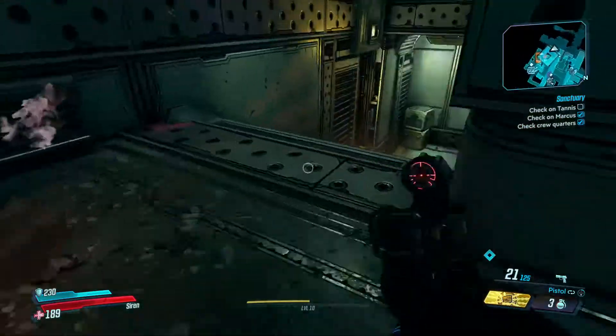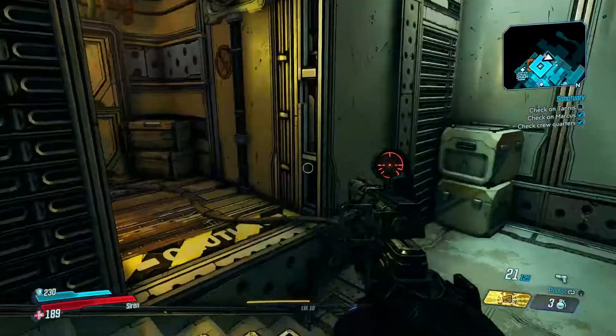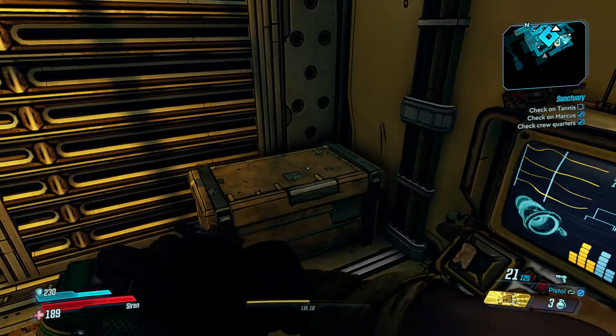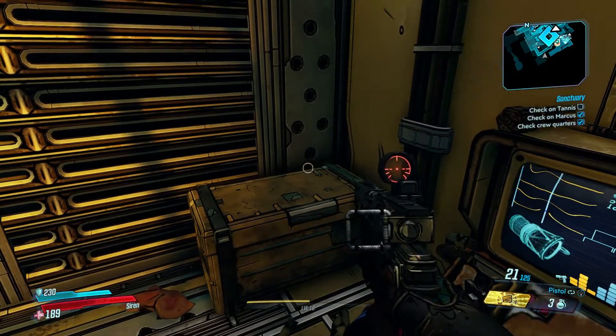You can go down these stairs — it's supposed to be a hidden room, it's not super hidden. But instead of continuing your way down, you're gonna cut left to this little corner and it will be right here. Appreciate you all watching, I hope everyone's still enjoying the game, and I'll see you in the next video.